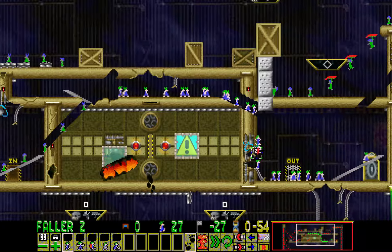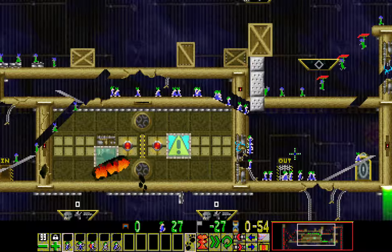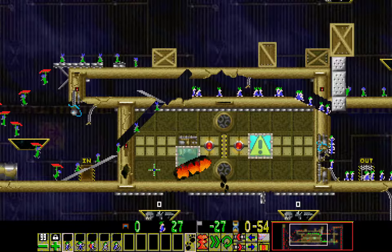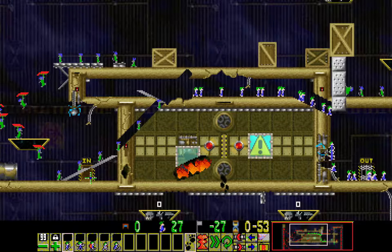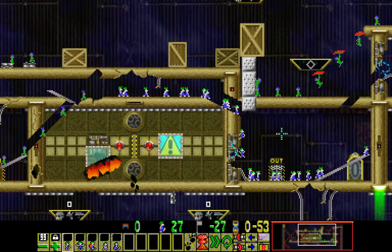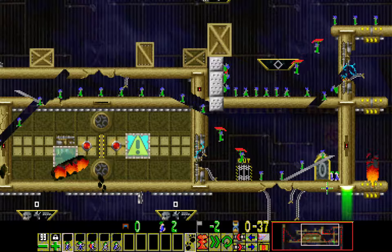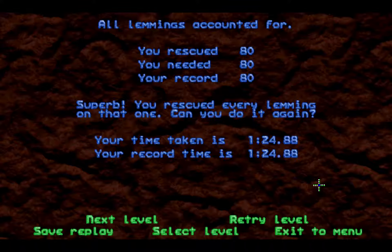It turns out that instead of lasering from the side I'd always been doing, you need to laser right in front of the teleporter while it's still busy having another lemming pop out. Fortunately, this is a somewhat fast one, so it stops the laser in time just before it breaks through the ceiling. The laser keeps going since it does eventually hit the terrain. Very, very nice puzzle here.